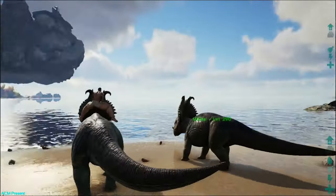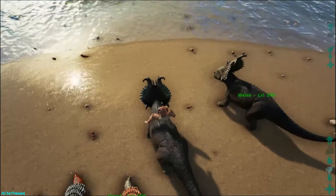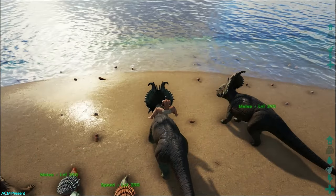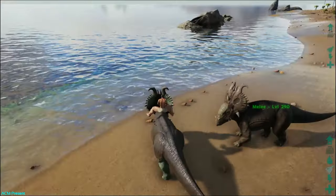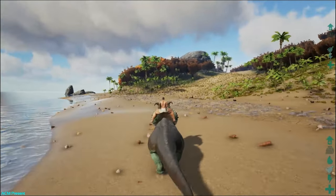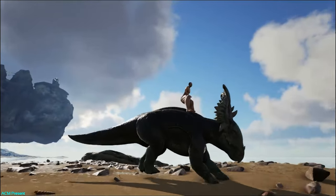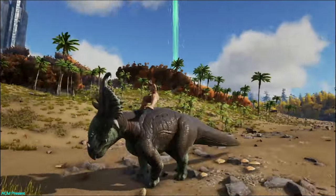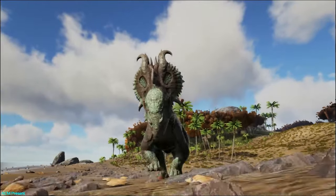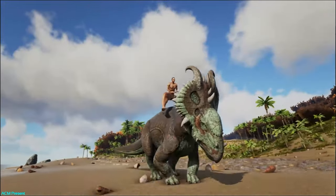Let's start off with the Pachyrhinosaurus. I've leveled these two completely — one's in speed and the other's in melee. This is the max speed of the Pachyrhinosaurus while walking, and this is it running. It looks absolutely hilarious from the side at max speed, but it's actually kind of scary. Those horns look like they could do some serious damage. He's really freaking cool.